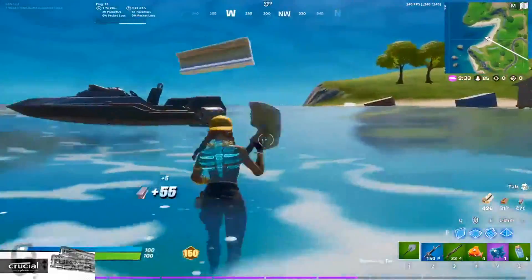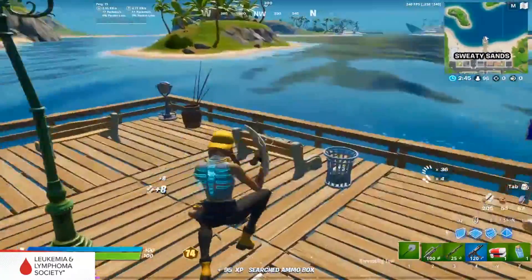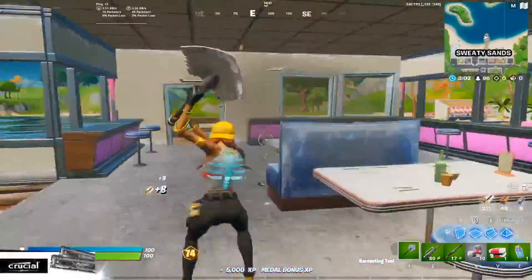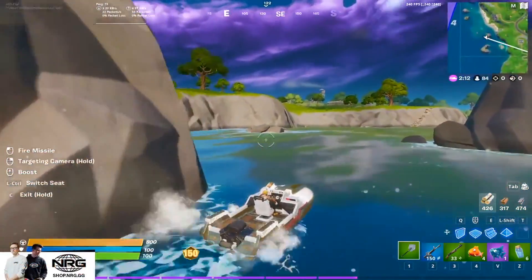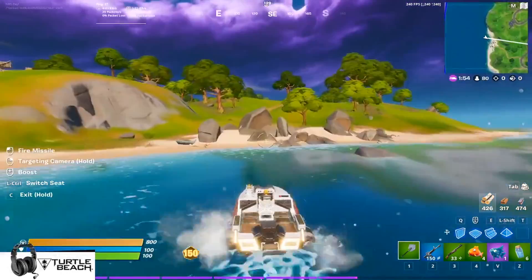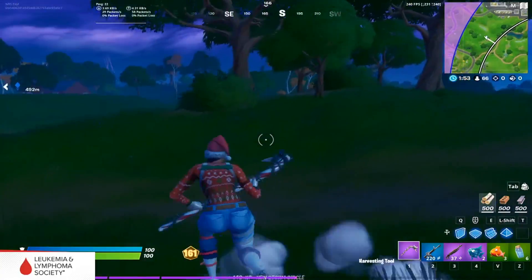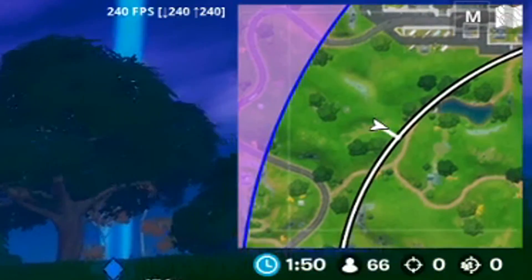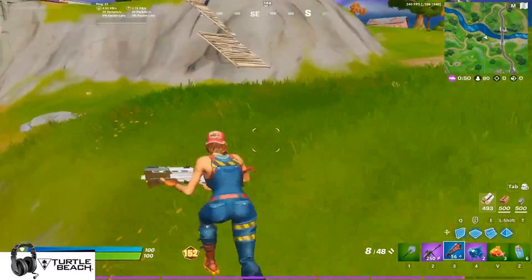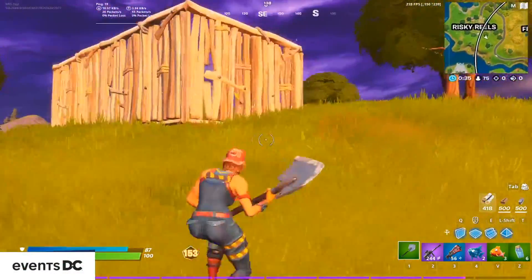Something I picked up from NRG Zayt is to use the edge of the map to avoid white lining rotations. In his sixth or seventh game of the FNCS solo invitational, he takes the boat behind Sweaty to rotate. Usually because he lands at Sweaty Sands he'll just rotate on foot through the center of the map. For this specific zone, however, he knows white lining will lead him to the congested side where everyone else from the Shark, the Lighthouse, and Pleasant Park will be. So he takes the boat all the way down past Holly Hedges to the dead side and gets into circle hassle-free. The takeaway is to always think about your rotations — are you going to white line it, stay near the edge for the dead side, or do a combination of both? These are things you have to ask yourself every single game.